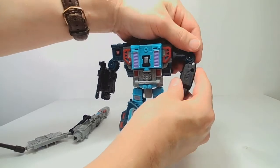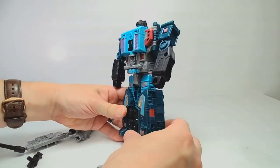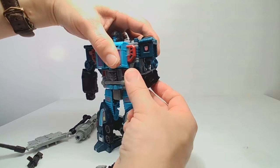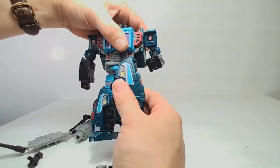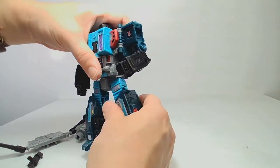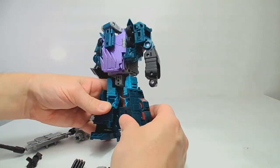Here he is in his robot mode, and right away it looks really good. We've got a lot of articulation — he can move his arms, twist his elbows, twist his wrists, move his shoulders up and down and in and out. He's got knee joints and hip joints. He's got the Transformers Siege and Earthrise characteristic ankle joint, which is something we haven't seen in a lot of other lines. Even from the back, he still looks good — I'm not seeing lots and lots of hollow places on this character, and that's really nice to see.